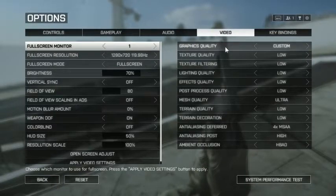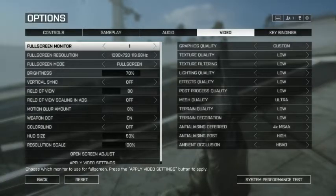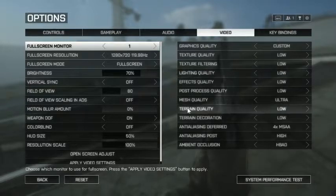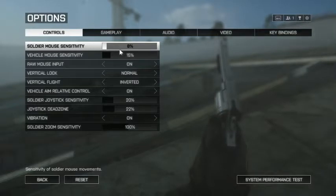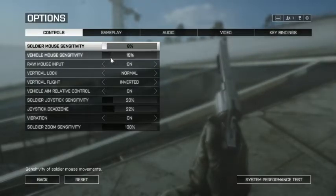For mouse, I use a SteelSeries Soft mousepad — I have a big matte one. I use a SteelSeries Sensei, the MLG version. I think there are about three versions of it. One thing I like about it is that you don't have to have the software on your computer — it has a CPU unit in the mouse, so you can set your DPI and everything on the mouse itself and plug it into another computer and it works 100% fine. My DPI is on 1100. My in-game soldier sensitivity is 8% and vehicle sensitivity is 15%.